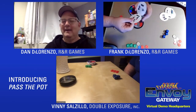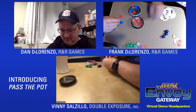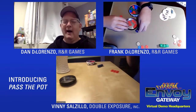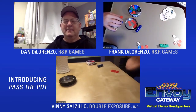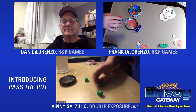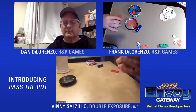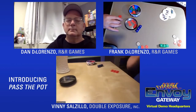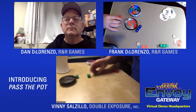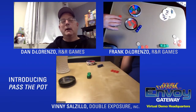Vinny rolls the green dice. He takes a free roll and rolls all three, but nothing doing — no combos. He passes the dice to Dan. Dan asks if Vinny isn't going to pay a chip — Vinny doesn't think the odds are worth it and prefers keeping the chips.